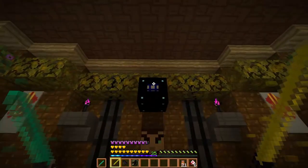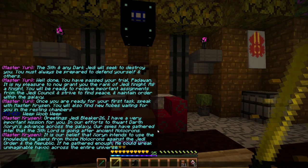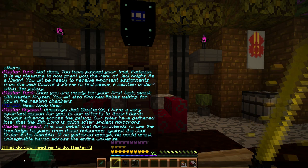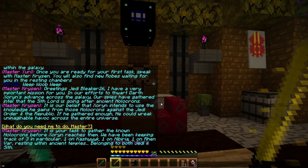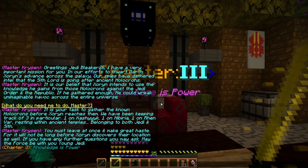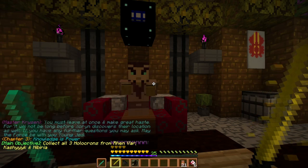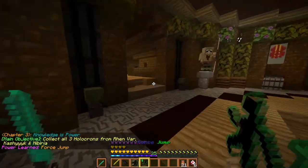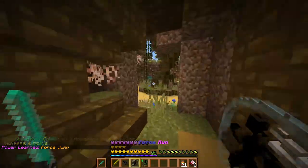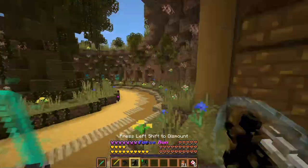Okay, hit me with it. Greetings - there is a very important issue: we must thwart Darth. Our spies have gathered intel that the Sith Lord is going after ancient holocrons. He intends to use the knowledge contained within. It is your task to gather the known holocrons before he reaches them - three in particular: one on Kashyyyk, Nabiria, and Ren Var. You must leave at once and make great haste.